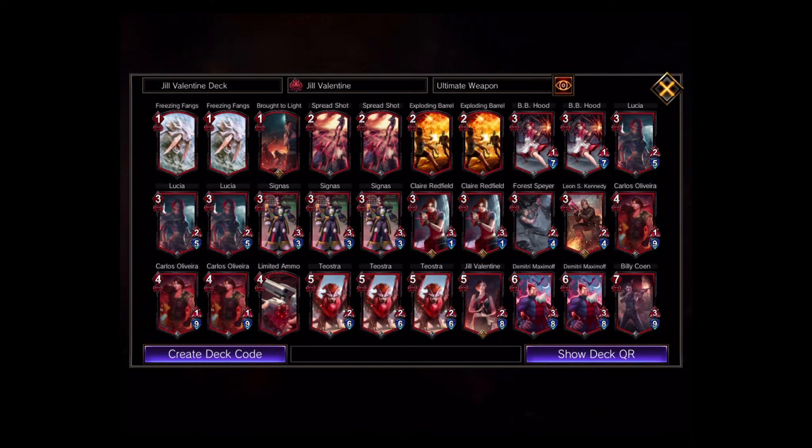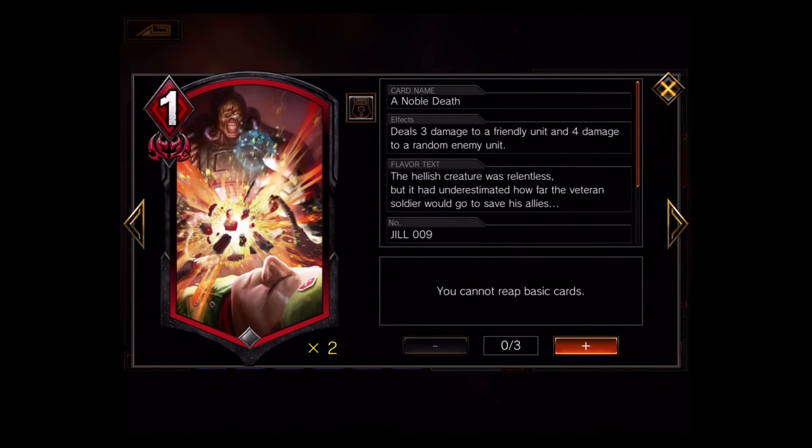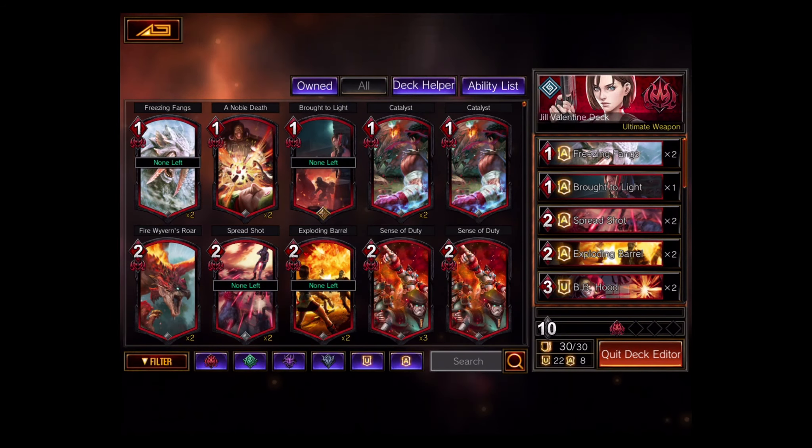I also added Freezing Fangs, which gives friendly red emblem — strength emblem — cards plus one attack. Strength is the way to go for me because it's not only simple but all about powering up each other and having cool abilities to easily deal direct damage or destroy enemy cards quickly. There's also a Nemesis card — Noble Death — which deals three damage to a friendly unit but four damage to an enemy. It's a trade-off where you'll likely be killing one of your own cards, and I don't like that idea.